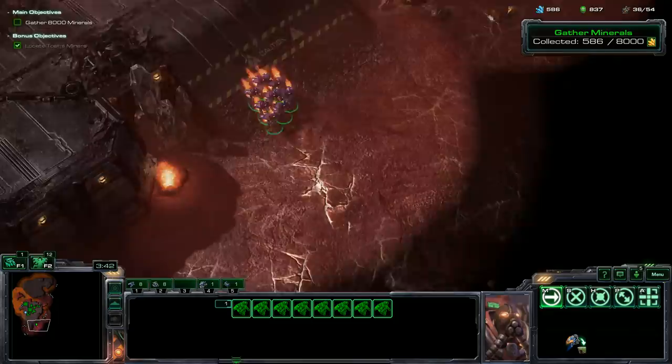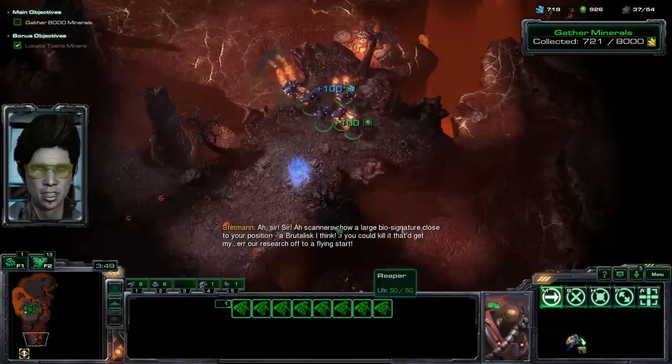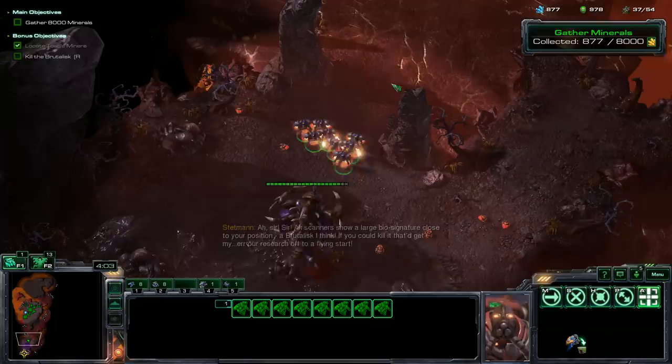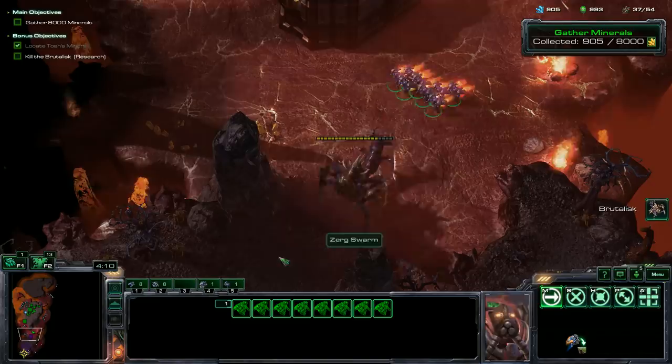Scanners show a large biosignature close to your position — a Brutalisk. You could kill it; that'd get our research off to a flying start. You want to stop-move with the Reapers so we can do a lot of damage as it chases us. It does not spend a lot of time on the low ground, which is why this is pretty tough to do. Let's do as much damage as we can.